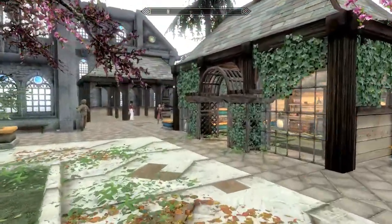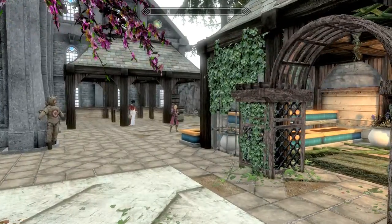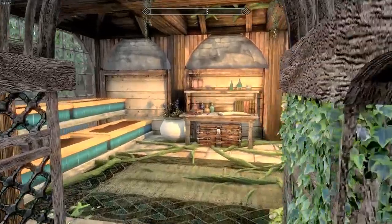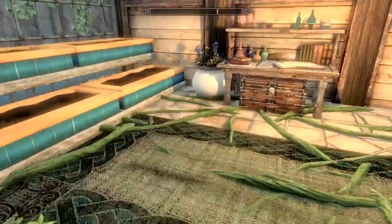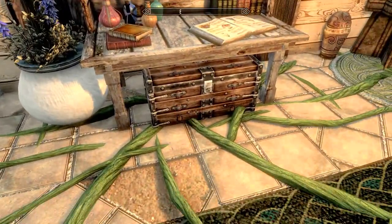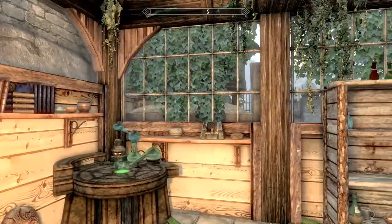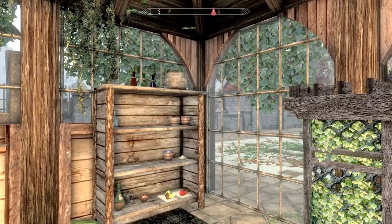Over here you have the stables, and you can see a couple of my children sitting there — one playing some instruments, just enjoying the day outside. Here you have an alchemy shack; of course you have the fertile soil so you can plant some plants, and a little storage chest. I love when they make the windows that you can see through.